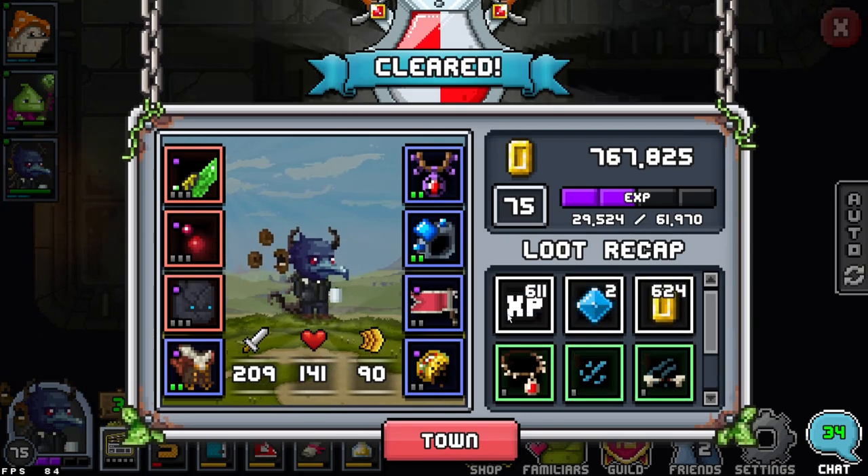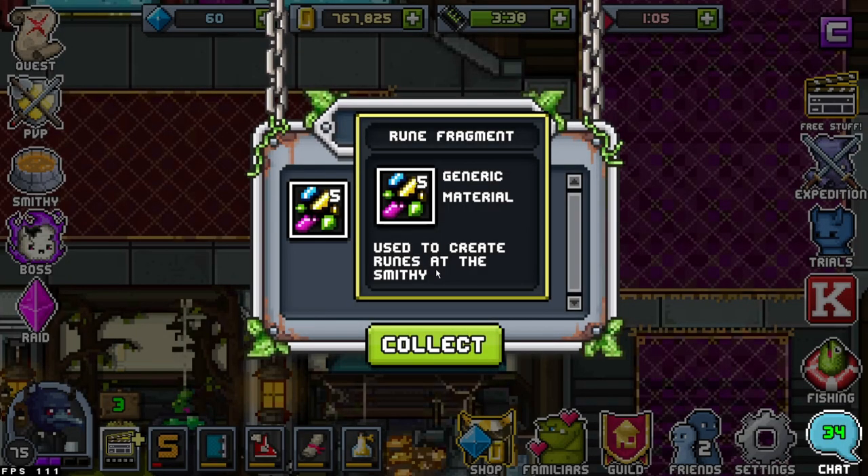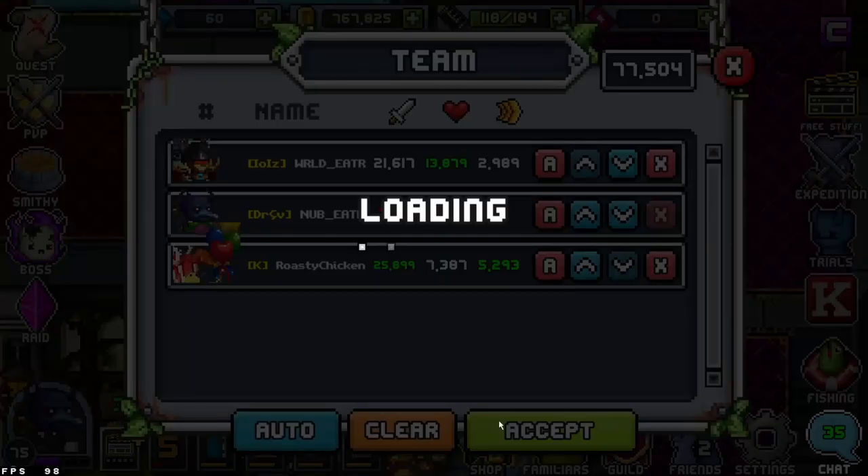We got the rune fragments. We are now at Wardy's Corridor — going to get some gems and another revive potion. Carries will do everything, so I'm just going to start this up and see you guys at the boss or at the end of the dungeon.